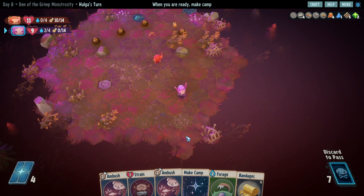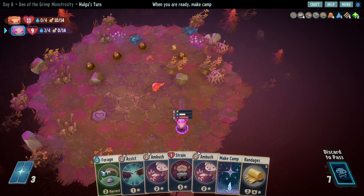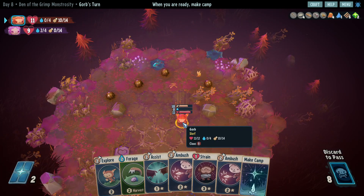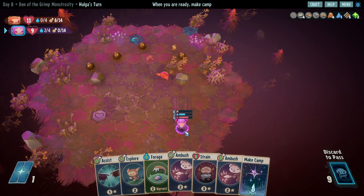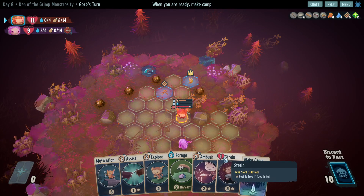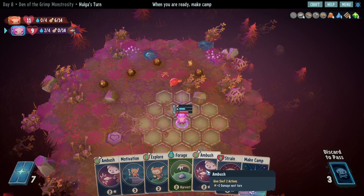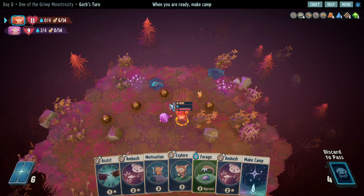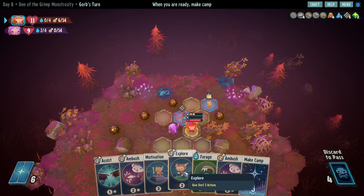Let's see what we can pick up here without losing too much HP. I can drop this off - let's drop the bandages. Let's do the assist. Do another assist. There we go. Let's do ambush, we can also do strain. I can do another assist, I can also do Motivation. Let's just explore here.